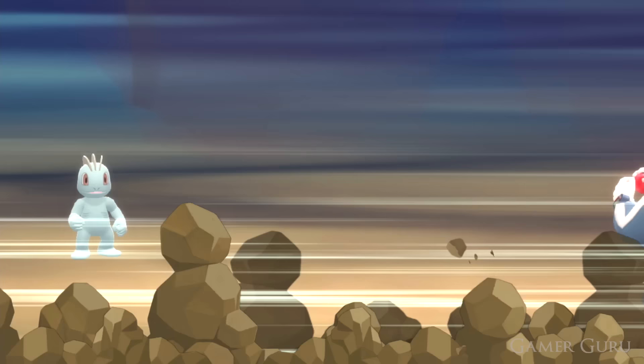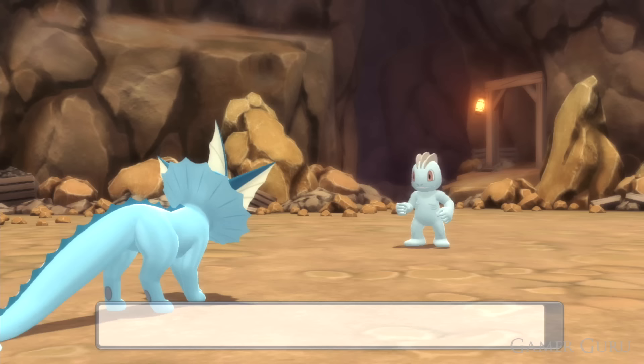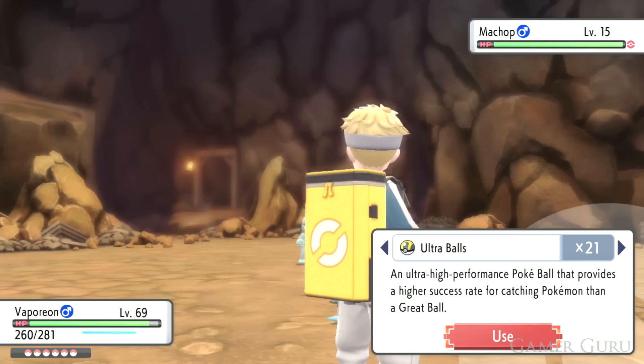In combat, there's a shortcut to go directly to your Poké Balls instead of navigating through the bag individually. Simply press the X button during a fight and it'll instantly take you to the menu to throw a Poké Ball or any other ball. When you're on the journey to catch them all, this speeds up the process quite a bit.